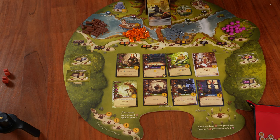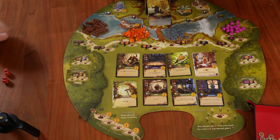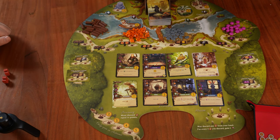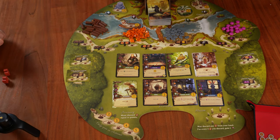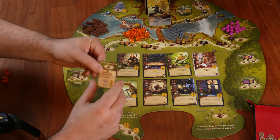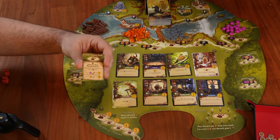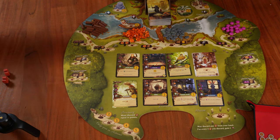The next type of location is the basic events. In order to put a worker there and take the event — which is worth three points each — we need to have in our city the requirements, which are marked right next to the name of the basic event. The same goes for events on the lower branches of the tree: when we meet the requirements, we place a worker on it and take it next to our city for end-game bonuses.